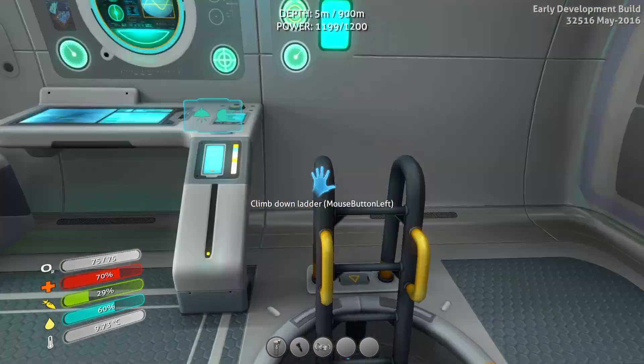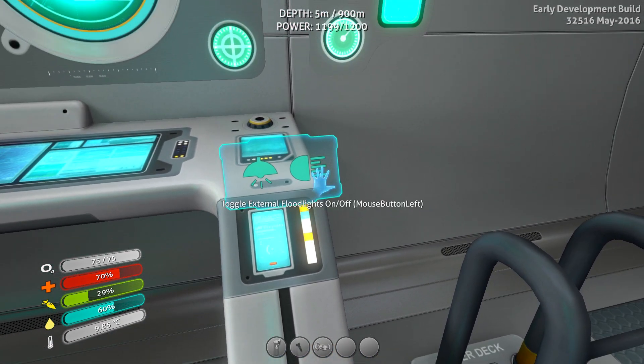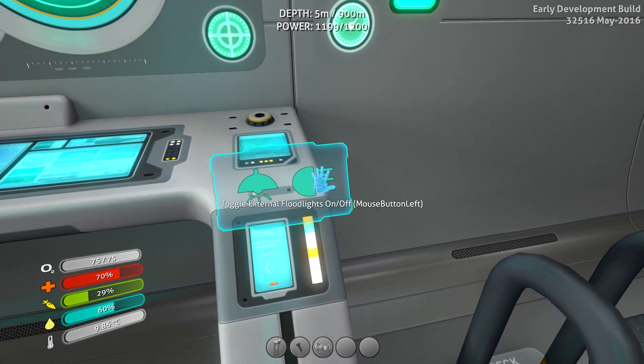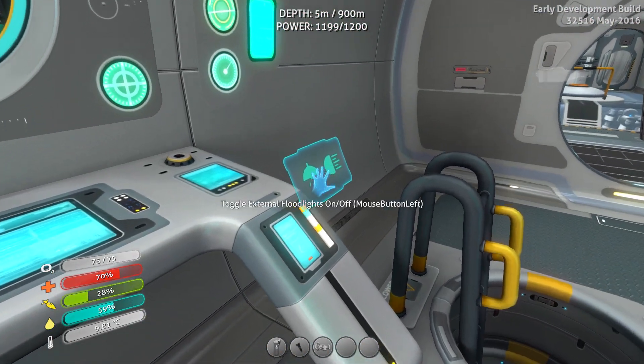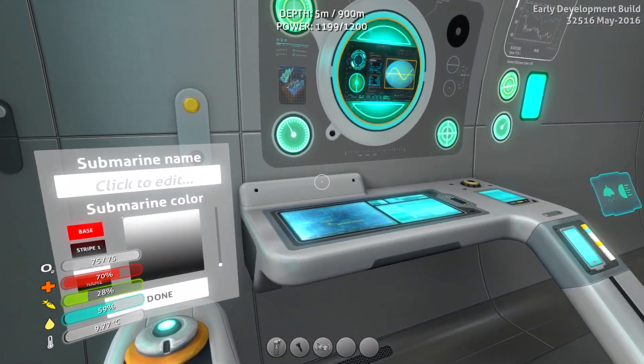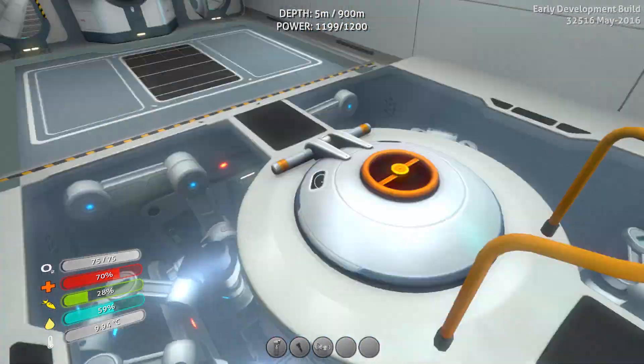I think that about covers everything in the update. You can still turn the lights on and off and change the colors. That's pretty much everything that has to deal with the Cyclops.